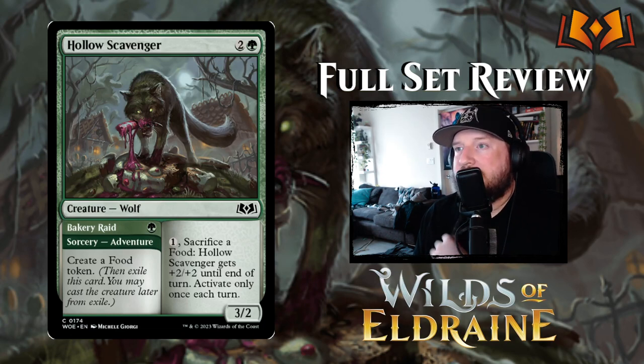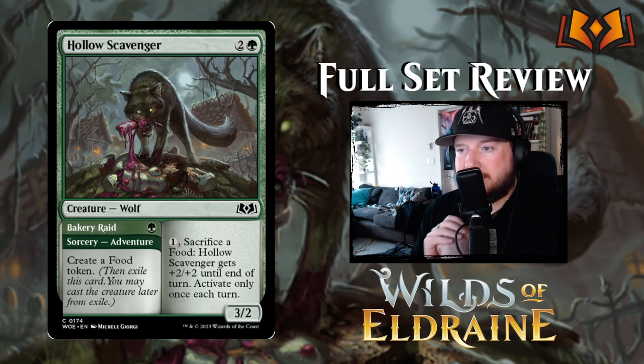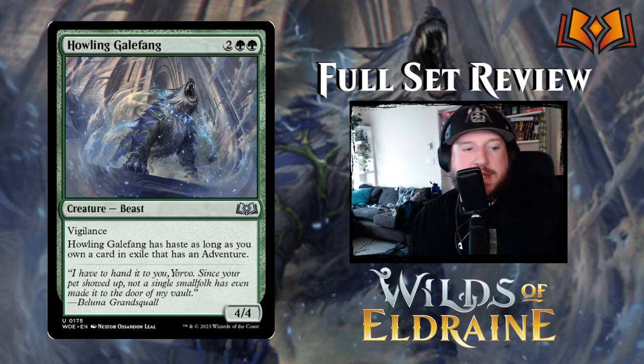Hollow Scavenger is two and a green for a three-two Wolf creature. Pay one and sacrifice a food: Hollow Scavenger gets plus two plus two until end of turn, activate only once each turn. Its adventure, Bakery Raid, is one green for a sorcery that creates a food token. Pretty good.